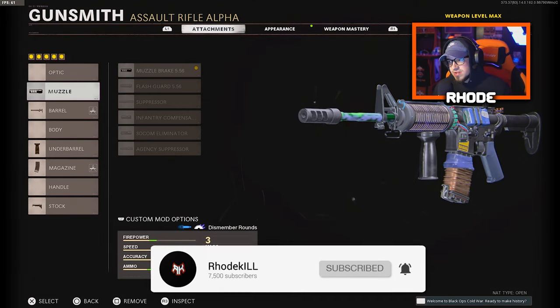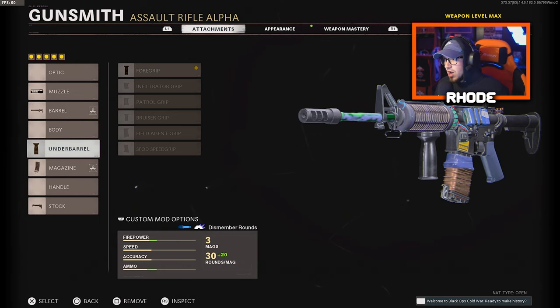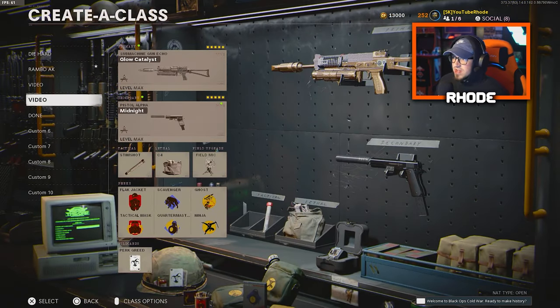The next one is the XM4 — this thing is amazing in multiplayer. Running the 5.56 muzzle brake, takedown barrel, foregrip for the underbarrel which has no cons to it, 50 round fast mag — you could go with the 40 if you want better movement speed — and the raider pad for the stock.